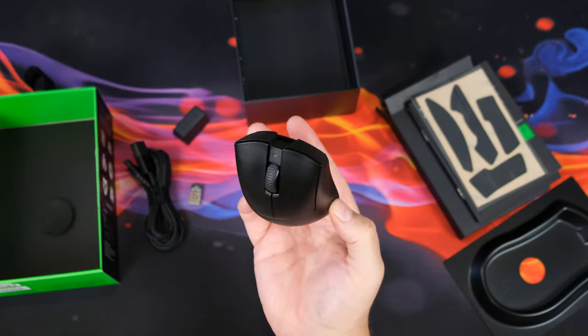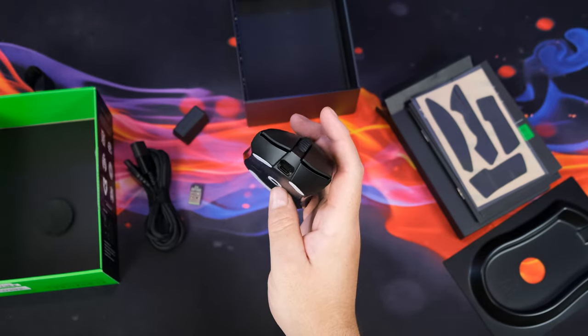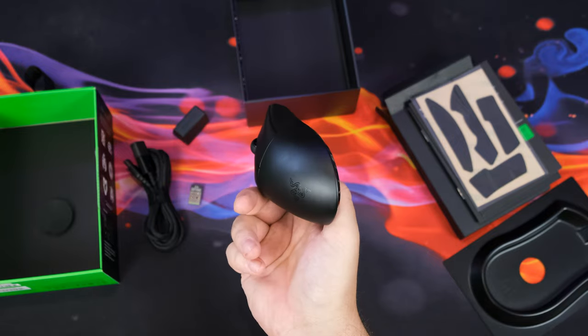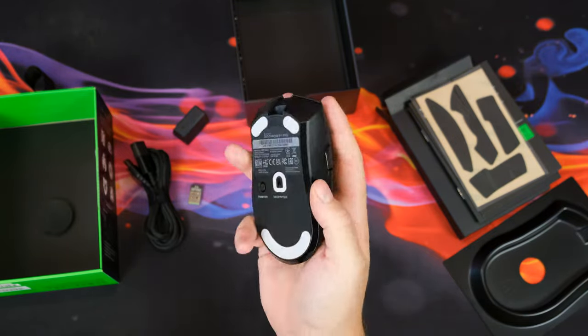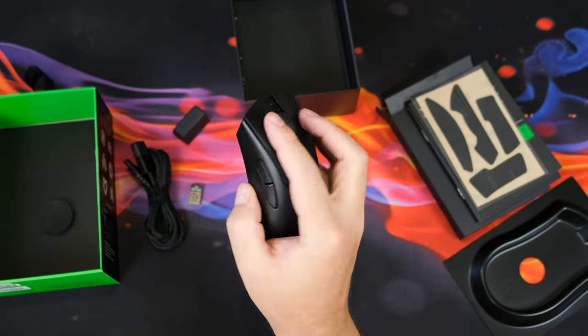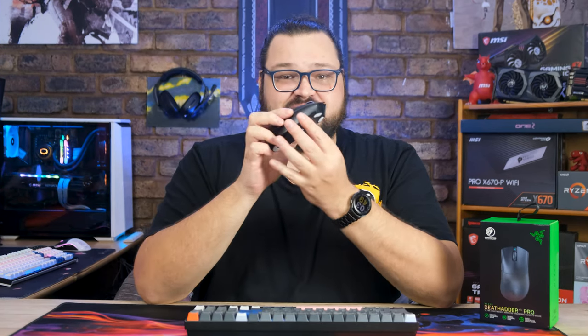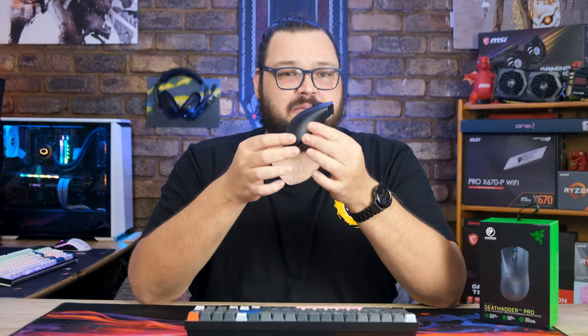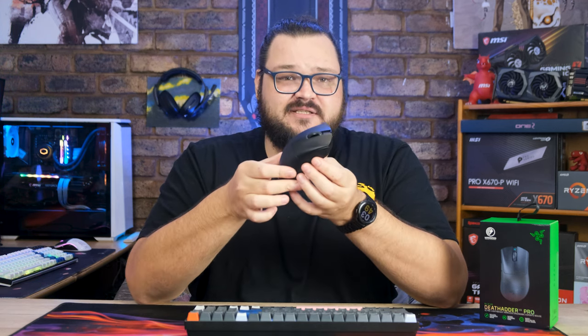My eyes tell me the V3 Pro is going to be at least around the same weight as my Mamba Elite, but it's in fact 33 grams lighter and you can absolutely feel the difference. Even my Glorious Model O comes in heavier at 68 grams, and that's with a bunch of holes everywhere. But even with its lightweight, the mouse doesn't rattle at all. And while the plastic shell does feel kind of fragile — like you can feel how thin the shell is — at the same time it's clearly reinforced in all the right places.